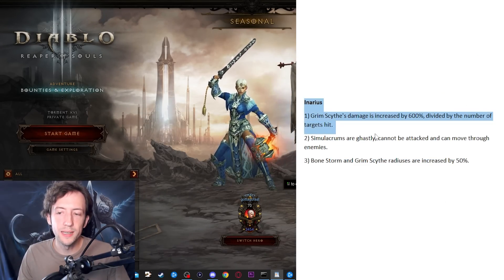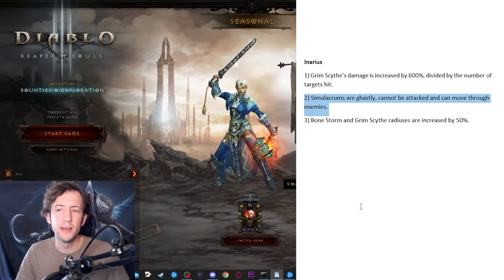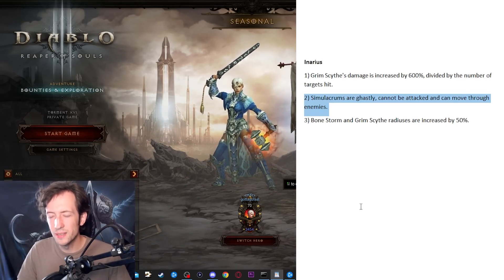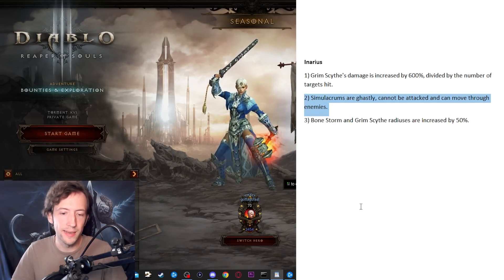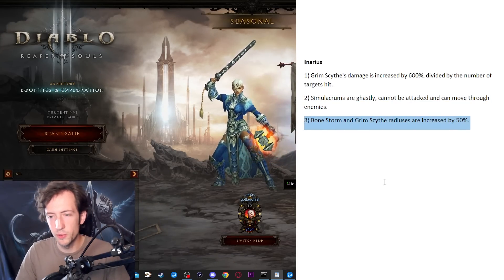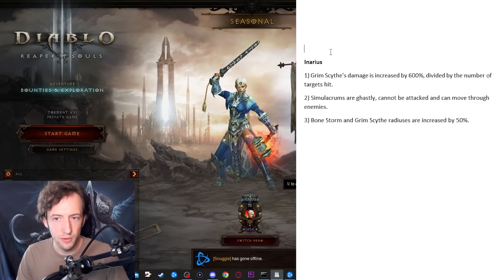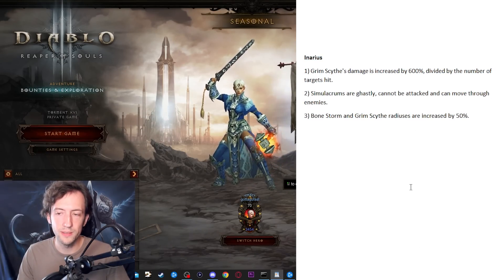Here's Inarius. Same single target issue, so a juicy single target bonus here. Simulacrums also need better positioning than on Nova — I gave them an Illusory Boots effect and made them unable to be targeted, which helps their survival. They'd stay next to you at all times and swing where you swing. Then there's Bone Storm like the Inarius set bonus, and Grim Scythe radius increased by 50%. I think Inarius as a melee set with Bone Storm and Grim Scythe is a really good combo — if they ever do a rework it should be the Scythe set, which is why I went in this direction.